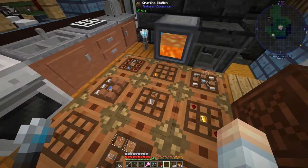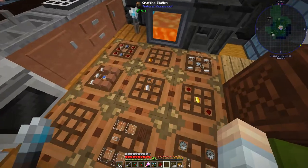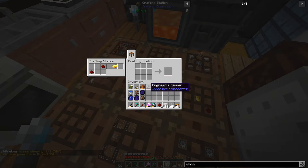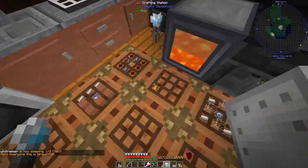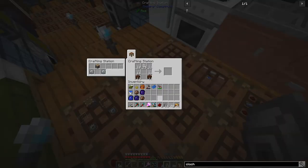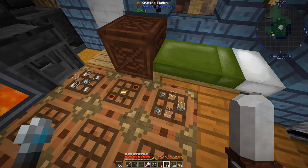We'll grab 15 of those and put them up top. Next up we need the iron mechanical component - that takes a bunch of iron plates and some copper. Thankfully I've got the recipe for a bunch of iron plates right here. We'll take care of all of those - iron mechanical component, good. We'll grab the garden cloches and we've still got a few items left over.